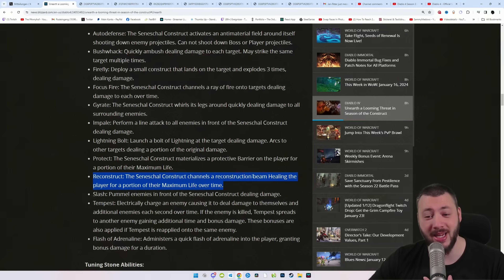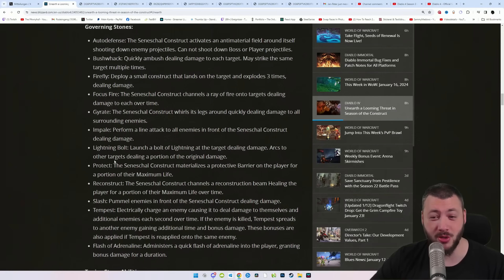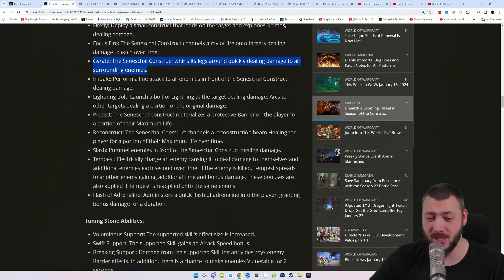Then there are defensive abilities. Protect: the construct materializes a protective barrier on the player for a portion of their maximum health — that sounds very good for an overpower build. Reconstruct: the construct channels a reconstruction beam, healing the player for a portion of their maximum life over time. And there's even a damage boost: Administer gives a quick flash of adrenaline to the player, granting bonus damage for a duration.